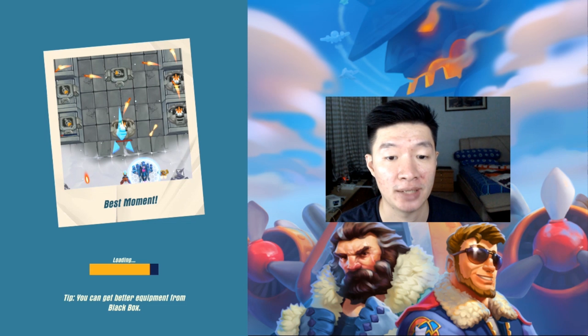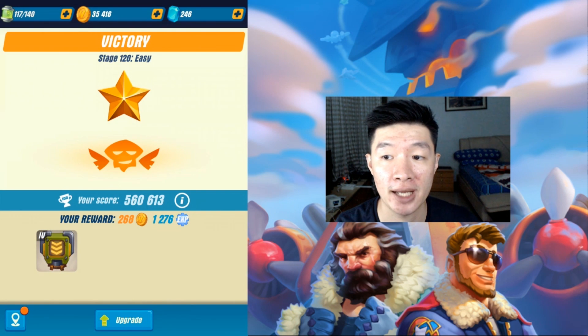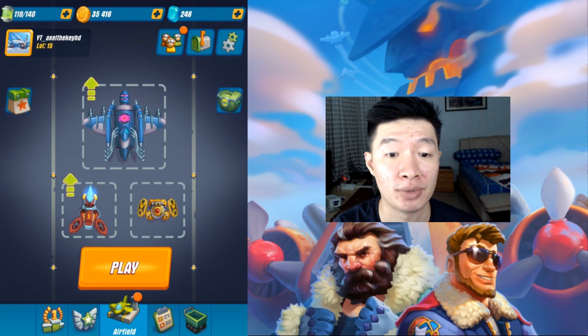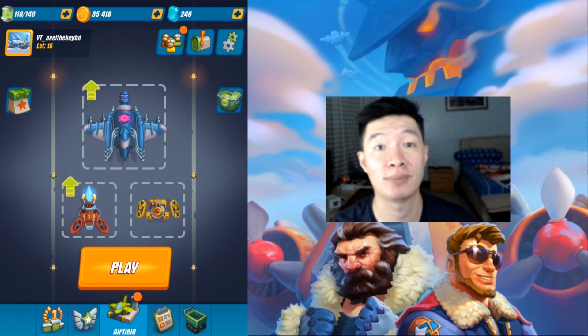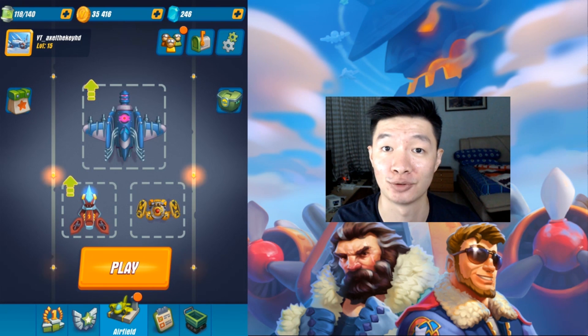You can get better equipment from the black box, but I'm already satisfied with my current setup. Your reward as always — extra armor. I think that's all the performance of the sniper and these robots. I'm going to do some more, probably not the sniper but the airplane with these robots. This is all of my gameplay for today. Thank you so much for watching this video. Don't forget to subscribe, leave a thumbs up as always, and goodbye.